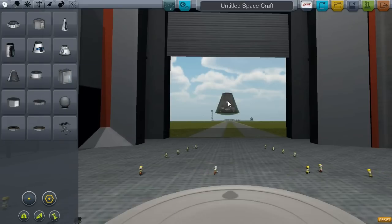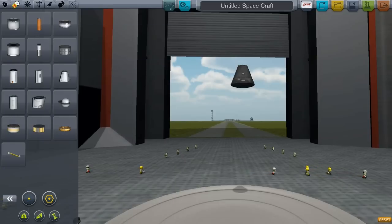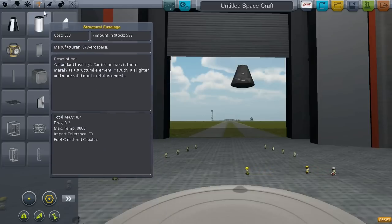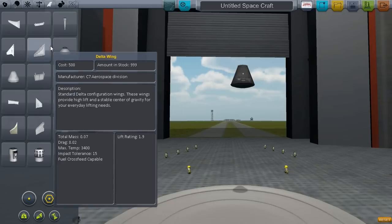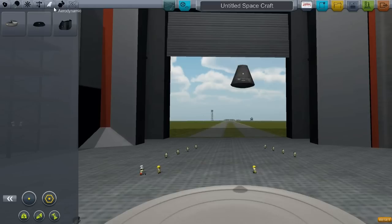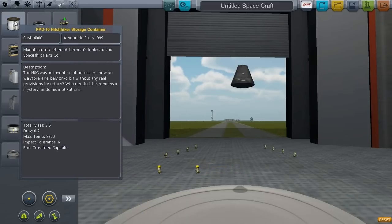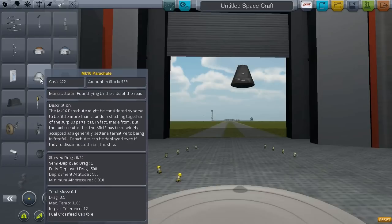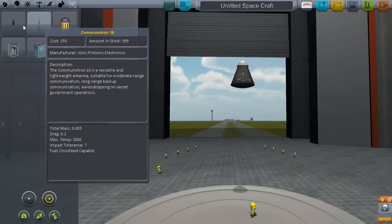These are all the pods and anything associated with that — this is the one I'm going to use. Then you've got propulsion, which is where you get your thrusters, fuel tanks, and fuel ducts. Then there's control, which helps you control your aircraft — tilting and that sort of thing. Structure just puts things together, and decouplers are very important. Aerodynamics is mostly for wings. Utility has miscellaneous things like solar panels, landing gear, wheels, lights, and parachutes. Science I have no idea about, so I'm not going to bother.